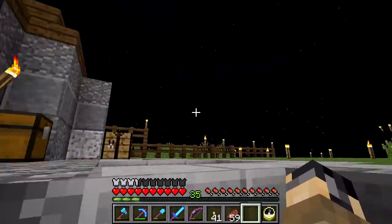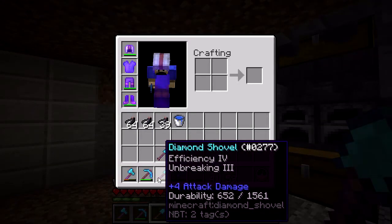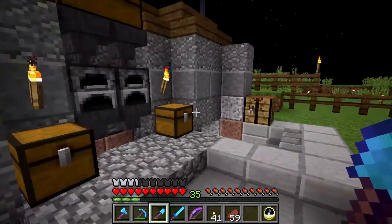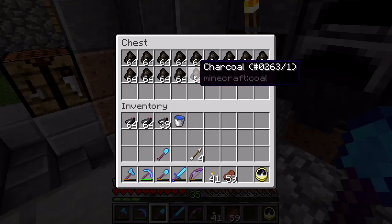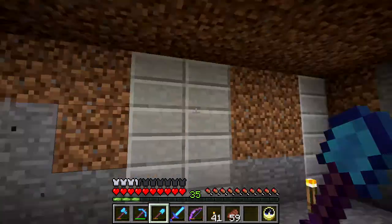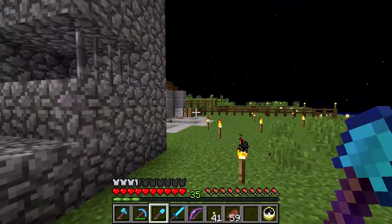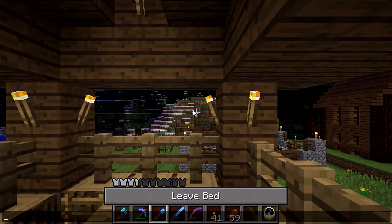So I went to the Ocean Temple, to the desert — I almost used up all these Efficiency 4 shovels — and I still have another one, to collect lots of sand that I converted to glass using this little smelting machine here. It's mainly a coal machine, but it produces a lot of charcoal. So in order to not waste coal, I use all that charcoal — I have an infinite amount of it because I just farmed those huge spruce trees. Maybe I should sleep the night so we can have the light of day and have a better view of what's going on.